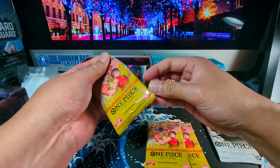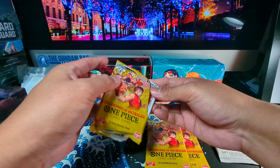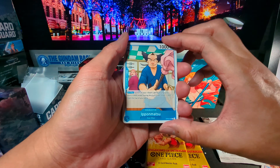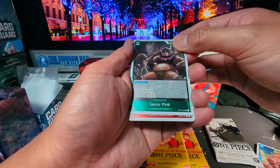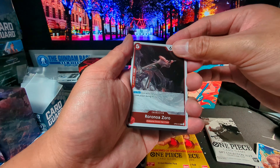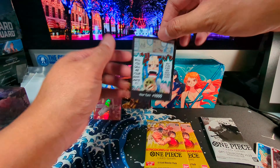Moving on to our third pack. Uh-oh, something special back there too, it looks like. All right, let's take a look. Charlotte. Randolph. Cobra. Rookie. Mr. Three. Hajruddin. We got Vivi — leader card. Senor Pink. Last but not least, we got a rare card — Roronoa Zoro. And one more — looks like this is the Dawn card. Oh, this is also a very nice one too. Let's just put that one up there for display.